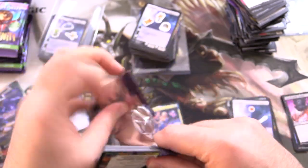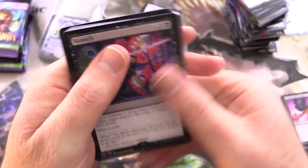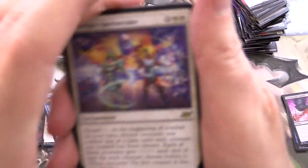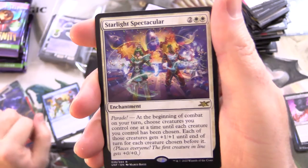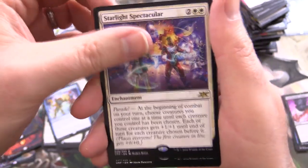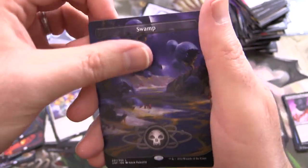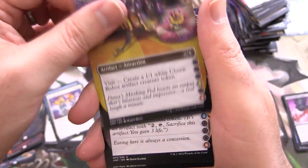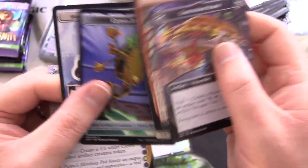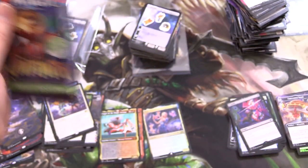On the home stretch here — can we pull another Shockland? That would be pretty shocking. The rare here — Starlight Spectacular. That reminds me of some of those bright concerts at Disney World. We've got a Swamp. Clown Extruder again. Concession stand. Balls of fire. No lands there.